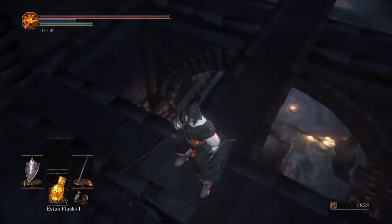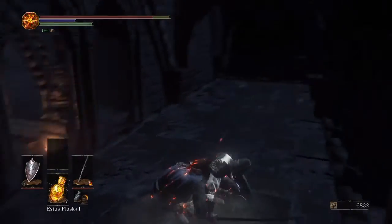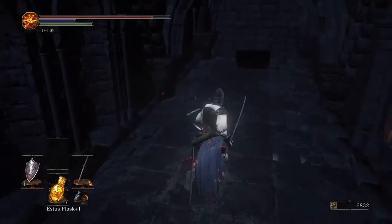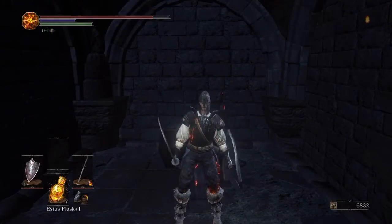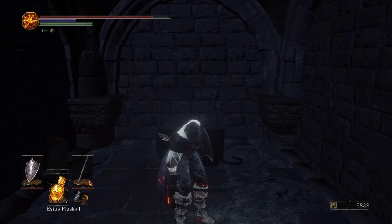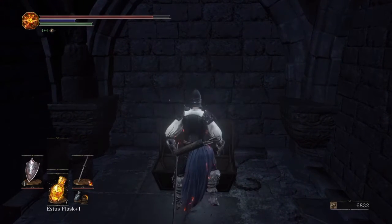You can fall to this balcony here. Jump down. You're gonna take a bit of damage, and as you fall down to the right you can see this box right here.